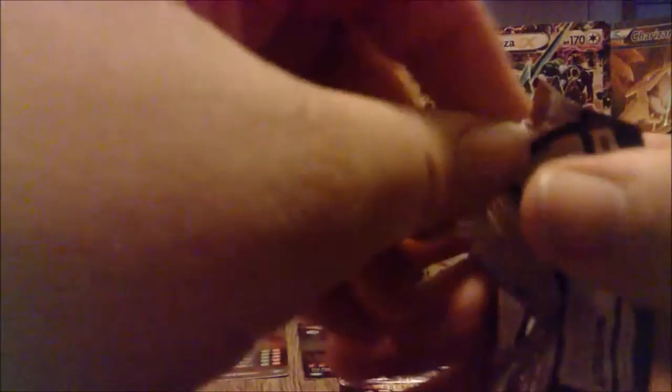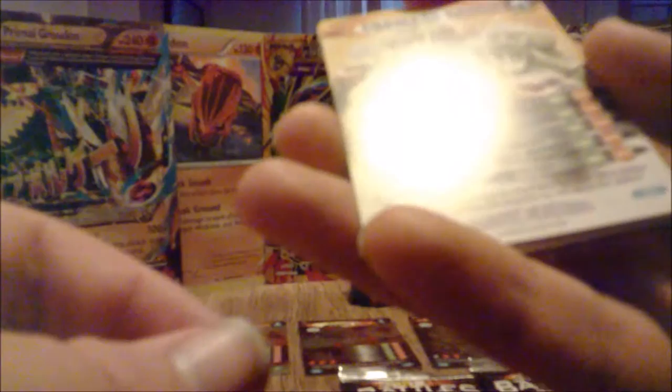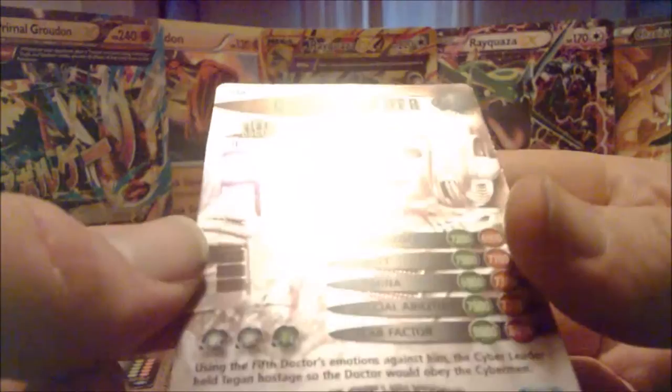The Hand of Eldrard - that's from The Hand of Fear, I know that one. Sisters of Plenitude. Fomisai Group, Fourth Doctor era. Cult of Skara again. Trini and Zuzanna. Mandrill Group. Dragon. Primoid. And the Cyber Leader - the armed Cyber Leader from the Fifth Doctor. That's the one that attacked the Doctor's TARDIS so that he couldn't save Adric - basically, he killed Adric. Bad, bad Cyberman.